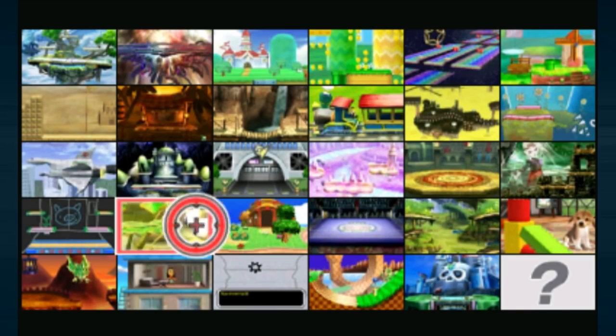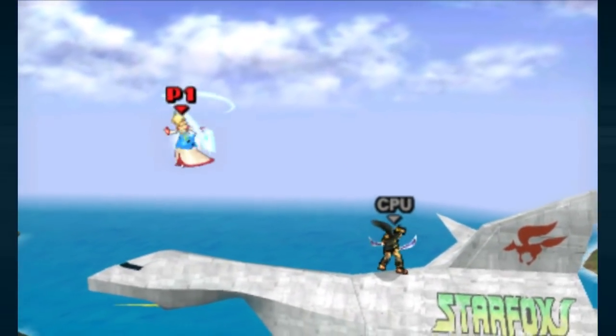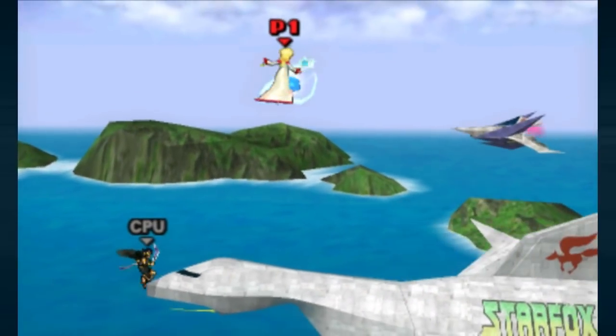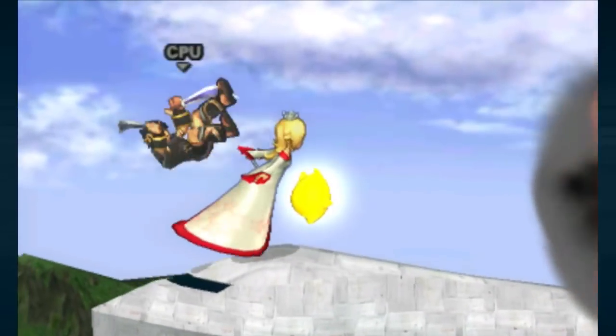With Rosalina, if we head into Corneria, we can actually use her down B gravitational pull ability to pull in the bullets from the ships flying by, as well as the giant ship itself. Doing so leads to some fairly explosive results. The same thing can be done with Ness, and it's actually a bit easier with him.